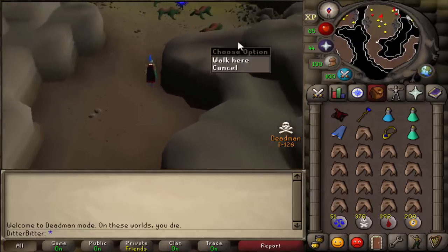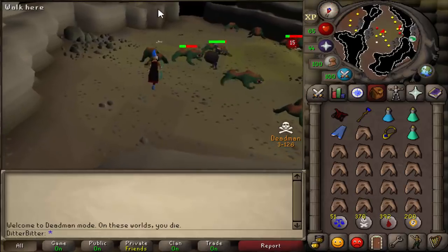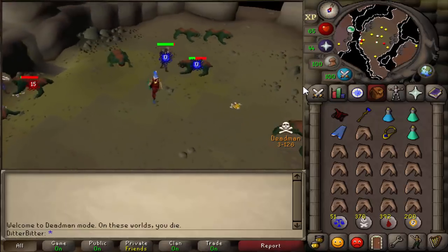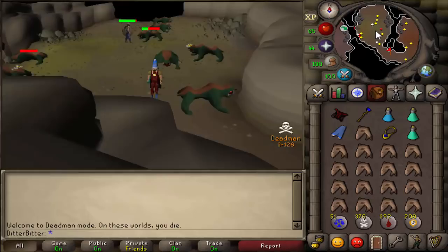Welcome to day two of the deadman mode twenty thousand dollar tournament. Yesterday we rushed Desert Treasure and got it done right within the first day. I promised I'd go pking with ice splits today and I'm delivering. Our setup is pretty basic — we're in mystics with a water staff for ice splits.